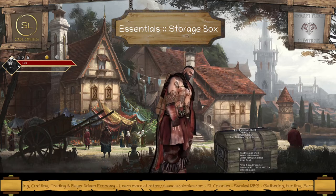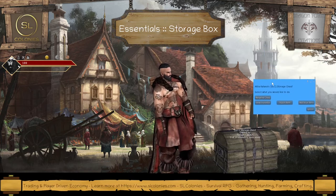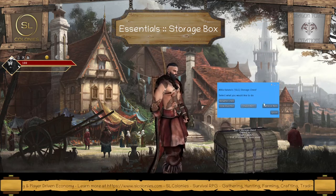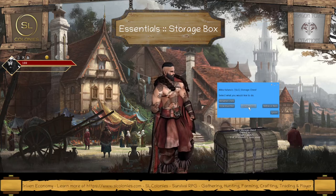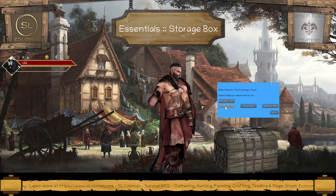So you can click on this. I'll just move this down a bit because I've got this new fancy banner up the top. You'll see you have different options where you can stash an item, retrieve an item from the chest, rename it, and view its inventory.